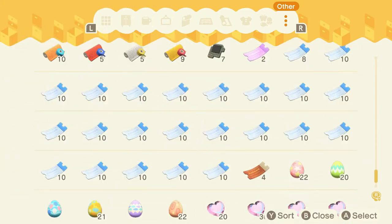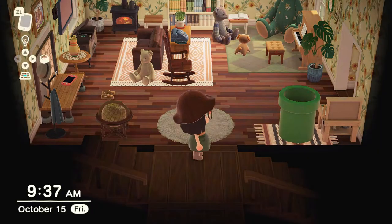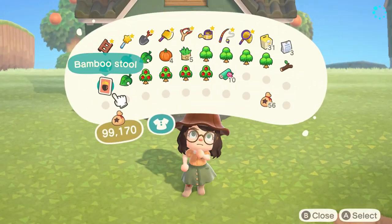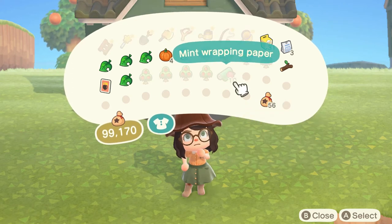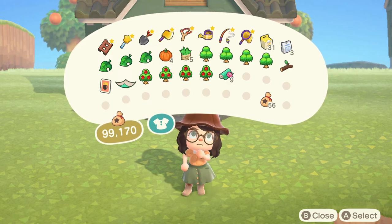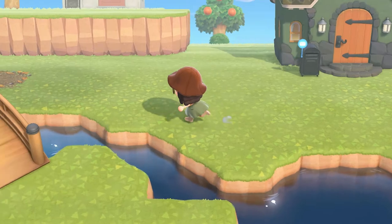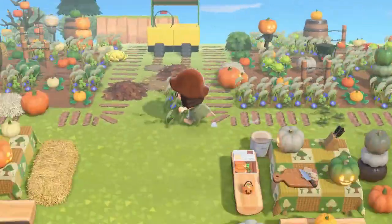I'm looking through my inventory trying to find something for my bestie. I'm going to get some wrapping paper and wrap it up before we mail it off. You can actually wrap gifts — you can buy wrapping paper from Nook's Cranny and get it in all sorts of different colors, so you can wrap items in people's special favorite colors.